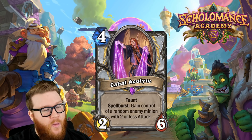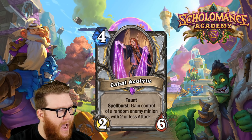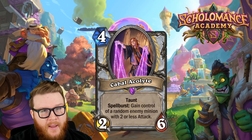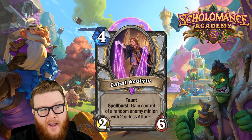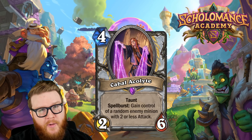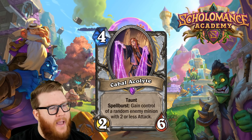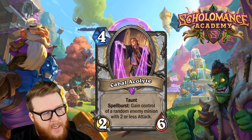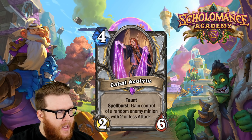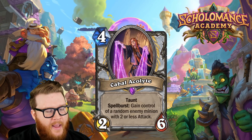Moving on to Cabal Acolyte, a new Priest minion — four mana, two-six with taunt, and Spell Burst: gain control of a random enemy minion with two or less attack. A quick clarification: there was footage showing the stolen minion could attack immediately like Shadow Madness, but Blizzard confirmed that is not true. It operates exactly like Cabal Shadow Priest — the stolen minion will be unable to attack unless it has Rush or Charge. So it's Cabal Shadow Priest as Spell Burst, but targeting a random enemy minion with two or less attack.